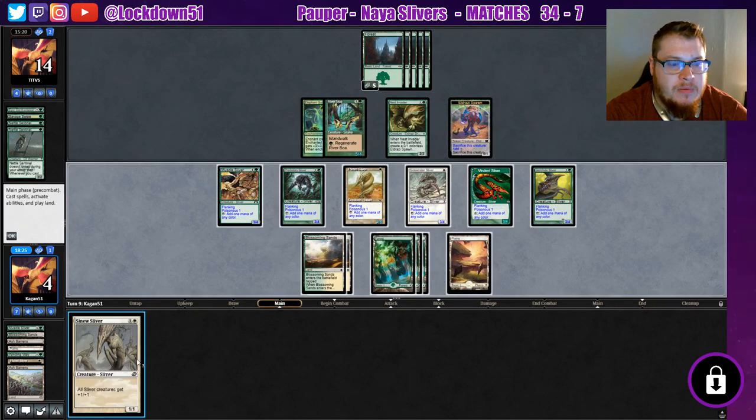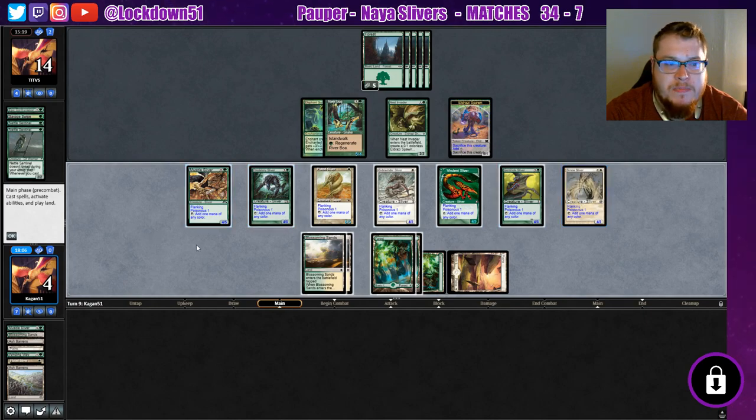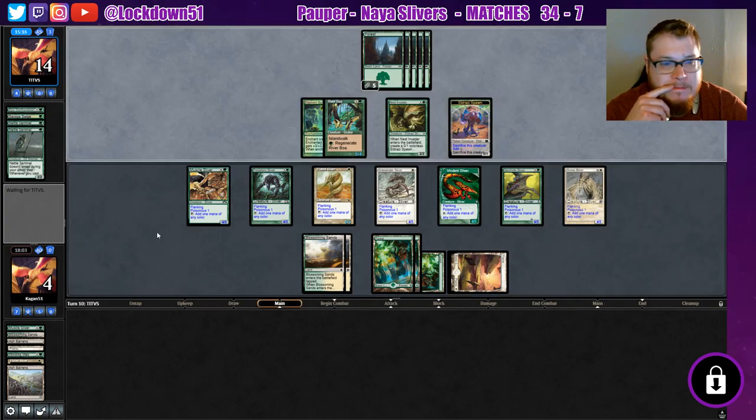Sinew Sliver — I'll take it. We can get in for 12 damage but we lose a lord and they still have a River Boa — that's still sketchy, puts us in a lot of danger. I'm gonna pass again. Can't go wide yet — gotta be able to go wide when we can actually kill them, since our life total is so low. If we swing in, they block with everything, regenerate River Boa, eat one of our lords — if they play something with a couple buffs on it, we just die from the trample.